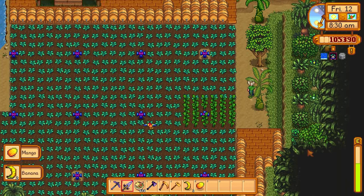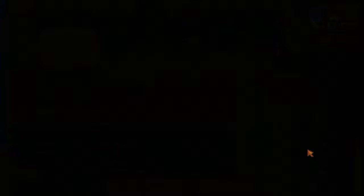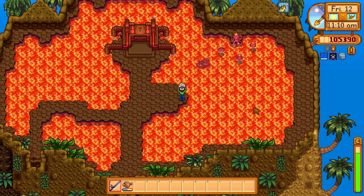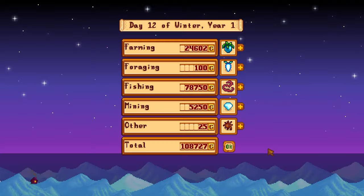It's worth noting that a full stack of star fruit wine — 999 pieces with the Artisan perk — will give you over 3 million gold. I also gave a banana to the gorilla, who gave me back three golden walnuts. I spent the rest of the day fishing up lava eels in the volcano, making over 78,000 gold — it's one of the best fishing spots in the game for money making.